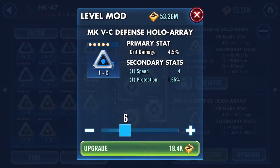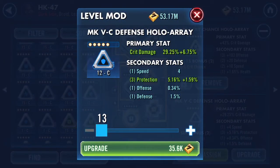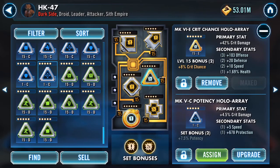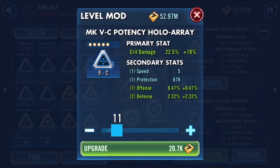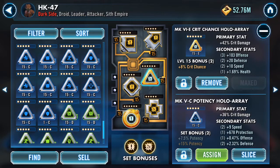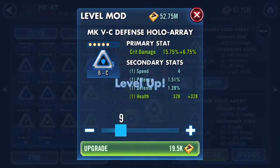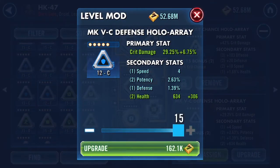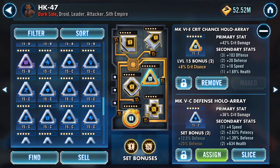That one was a really nice drop. Now we're on to the triangles. I picked up a load of crit damage triangles showing speed as a secondary stat — I've been purchasing these through the stores. This is a potency one — up to nine speed, and that'll be that. Nine speed on a blue, don't mind if I do. We're missing potency and health on a defense one.